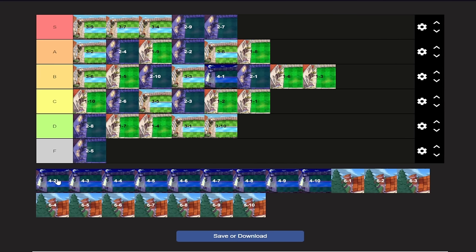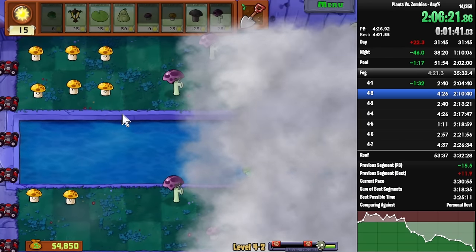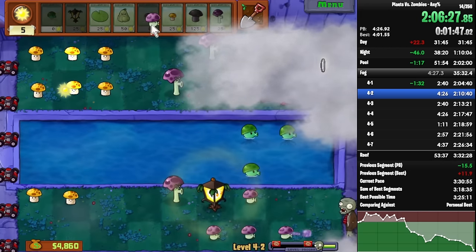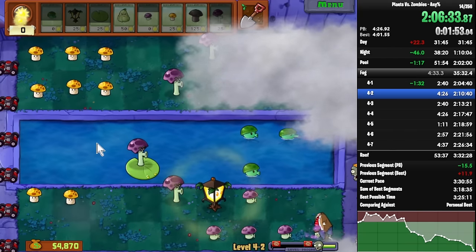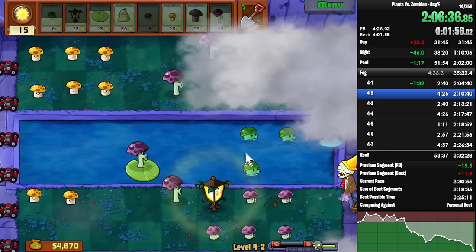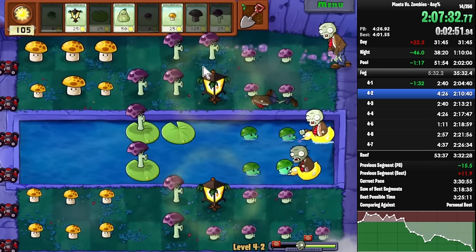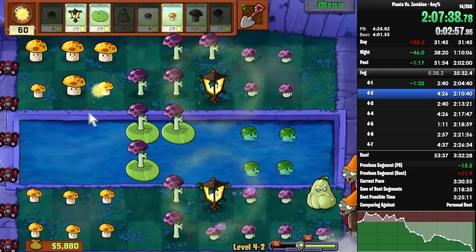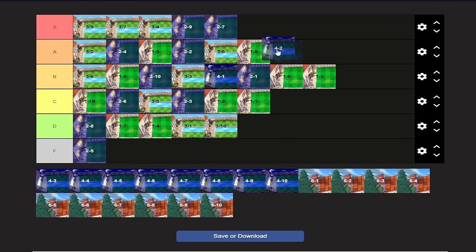4-2 is the first two-flag level in fog. This is just fun because Scaredy Shrooms are cool, and Sea Shrooms are also pretty cool because in fog they're free. Two-flag levels are pretty fun, and this is generally just not bad to deal with at all. What you do is bring Plantern and Squash, and Doom Shroom at some point in the second flag. The Scaredy Shrooms take care of everything else as long as you're planting them off cooldown. It's pretty quick usually. I'd say it's low A-tier — more fun than 1-8, not as fun as 3-8.